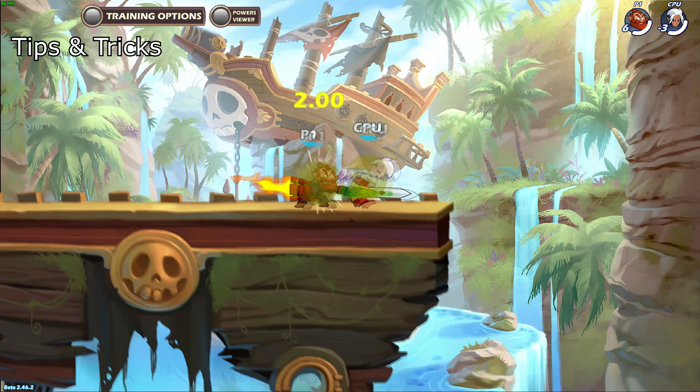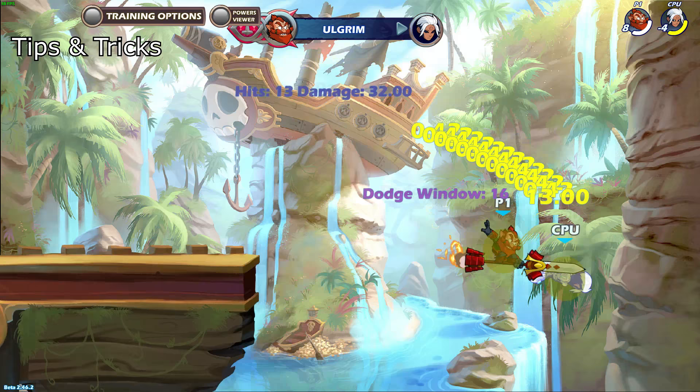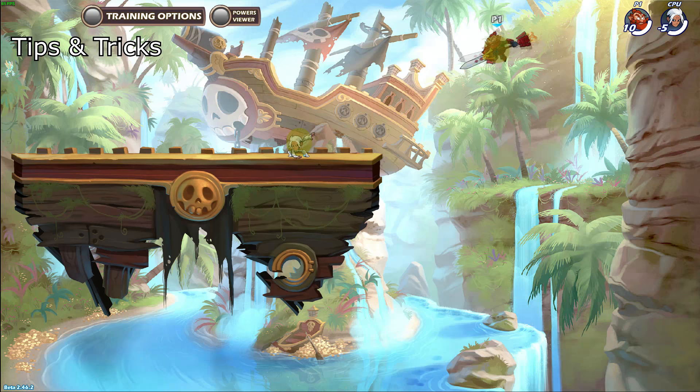This string could be avoided at any time with a dodge after the first side air, a jump during the down air, or just not jumping during the last two side airs. I do frequently get the down air part off on players around diamond level, and once I got the second side air off which was enough to gimp the enemy. This string pretty much relies on good execution and the enemy not knowing how to dodge and jump out of it.